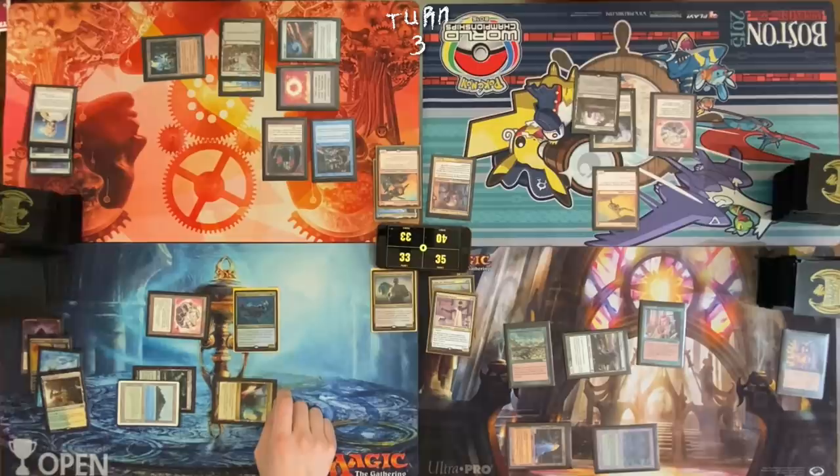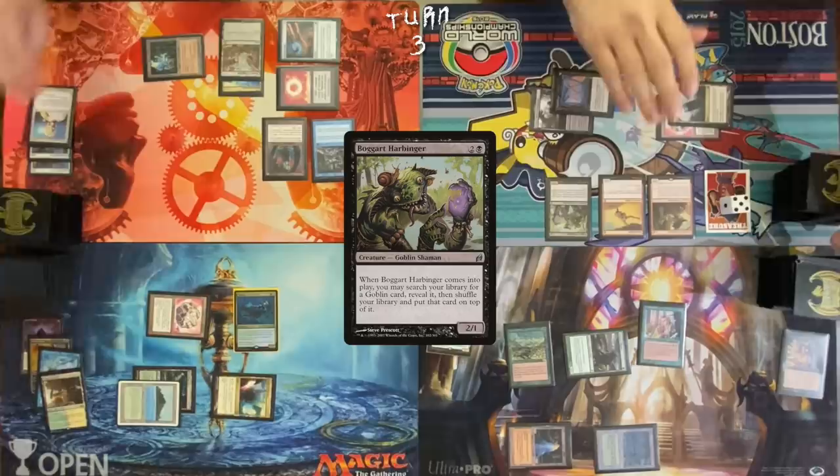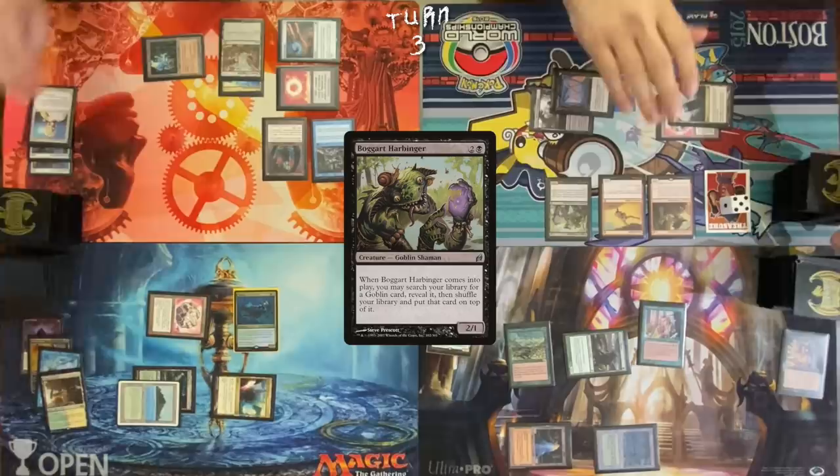Untap. Upkeep draw. Dockside Extortionist — would you like to pay an additional mana? No. Six treasures. Trigger — may I draw a card? Yes. Harbinger is good. Kiki-Jiki is on top of the library. Trigger, trigger — draw it.